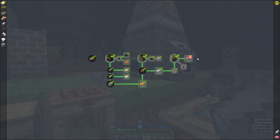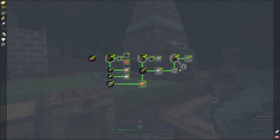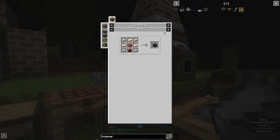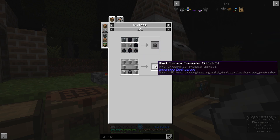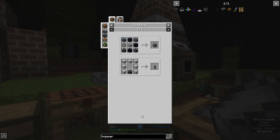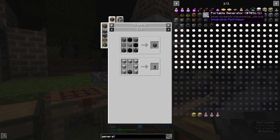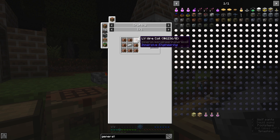That is a recipe or quest done for this - we get a root beer float as a reward. Congratulations. So we do need one of these now, which means we're gonna need a lot more stuff. The external heater is good for these. The portable generator needs the generator block - connect dynamo, which needs that. Okay, never mind, ignore me.